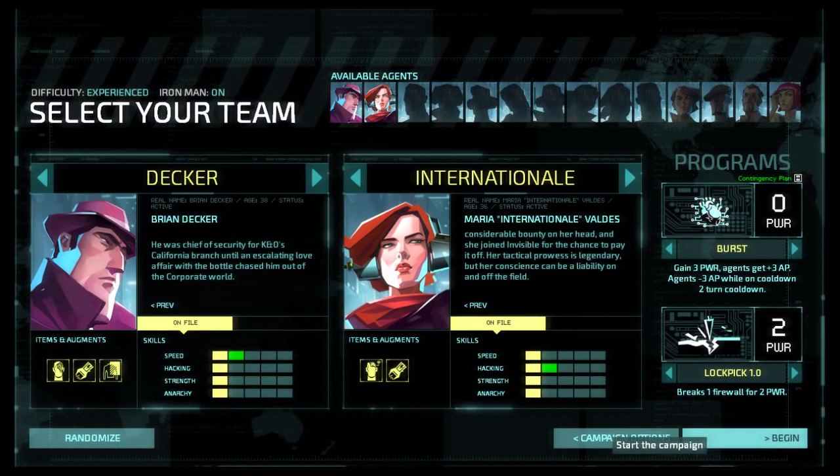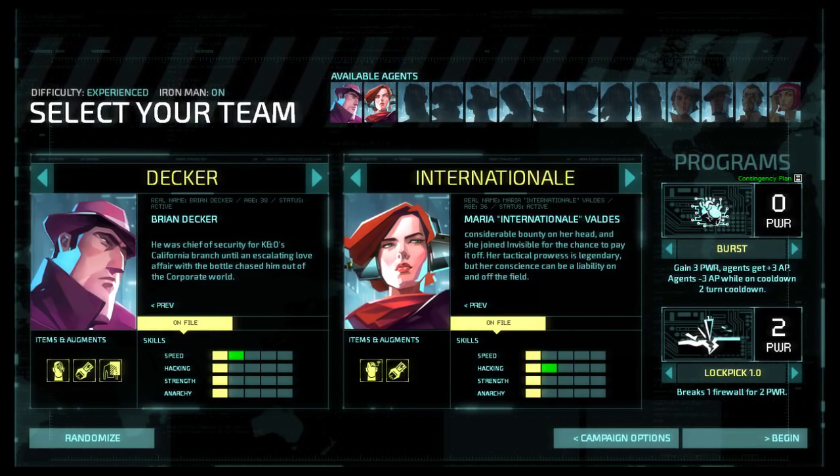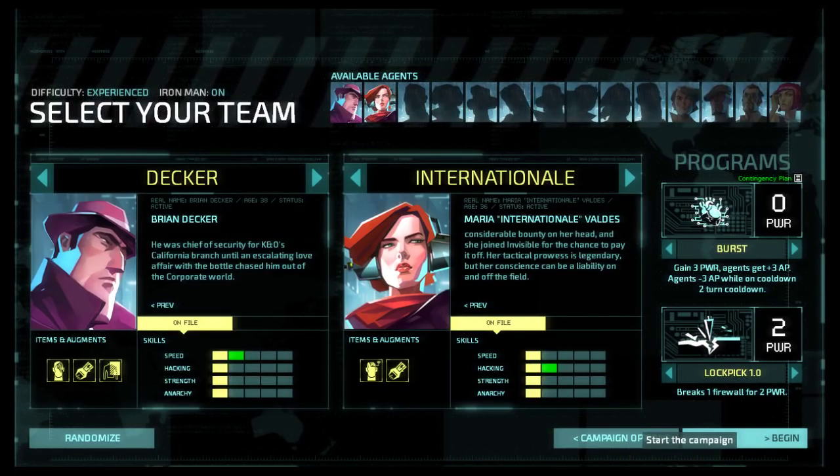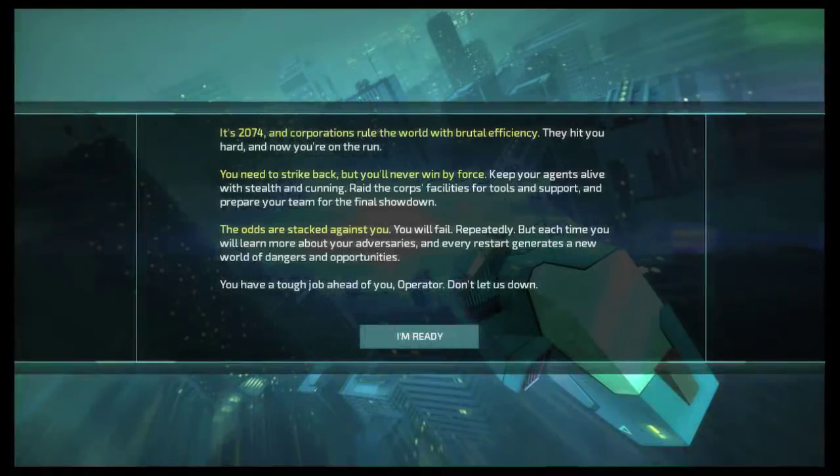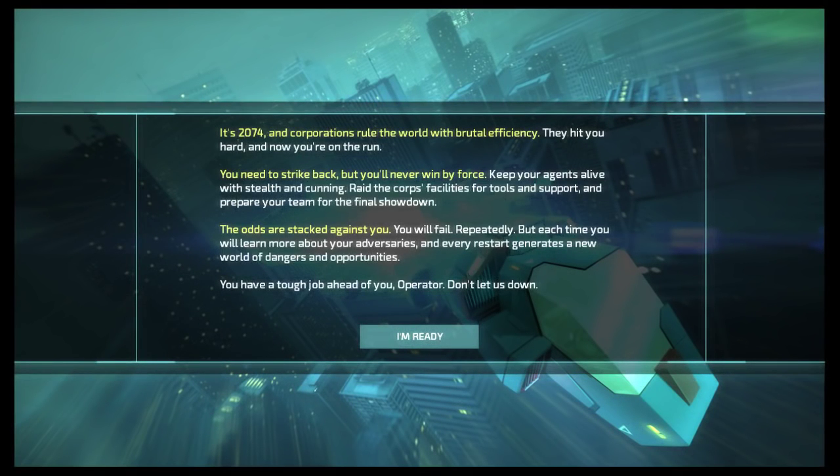We're going to start and get some nice voice acting, because as far as I can tell the voice acting in this game is really solid. We will begin with this team and this loadout. It's 2074, and corporations rule the world with brutal efficiency. They hit you hard, and now you're on the run. You need to strike back, but you'll never win by force. Keep your agents alive with stealth and cunning. Raid the corps' facilities for tools and support, and prepare your team for the final showdown. The odds are stacked against you. You will fail, repeatedly. Oh, believe me, game - I am aware of that.